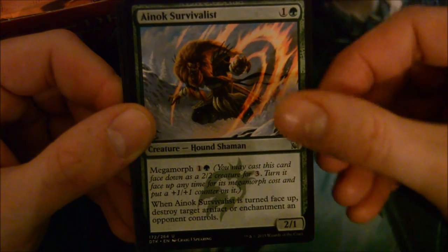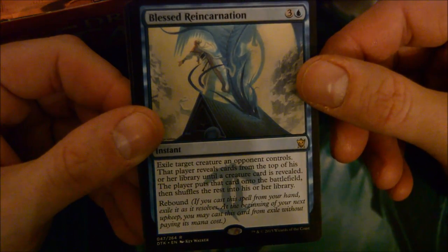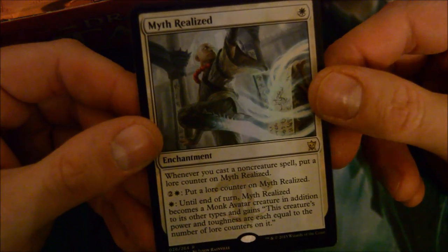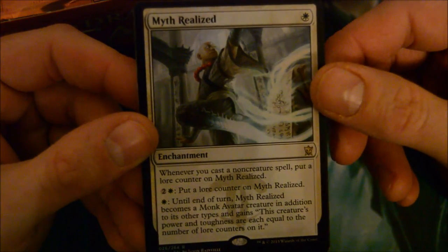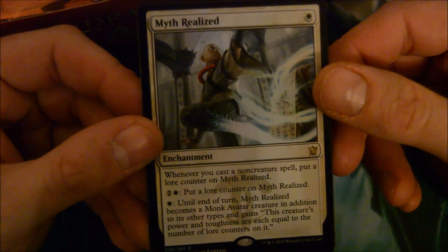Dromoka Captain, Ainok Survivalist, Sheltered Aerie Dragon, and Blessed Reincarnation - 4-drop instant with rebound: exile target creature an opponent controls, that player reveals cards from the top of their library until a creature card is revealed, puts that card onto the battlefield, then shuffles the rest. Also, awesome foil Myth Realized - I've been wanting this card and got it as a foil! One white enchantment: whenever you cast a non-creature spell, put a lore counter on it. Pay one white and two to add a lore counter. Pay one white: until end of turn, Myth Realized becomes a Monk Avatar creature with power and toughness each equal to the number of lore counters on it.